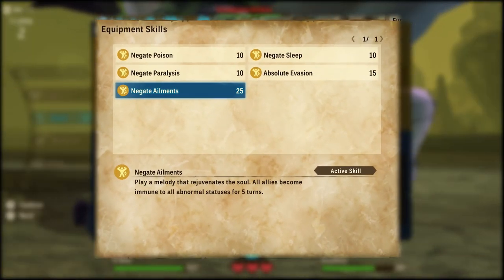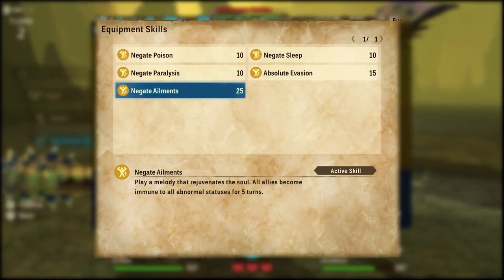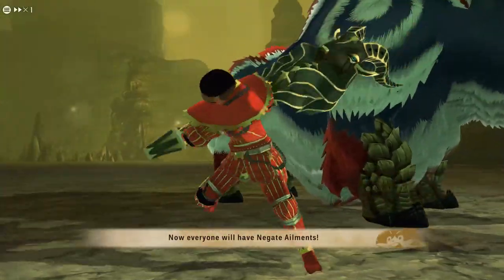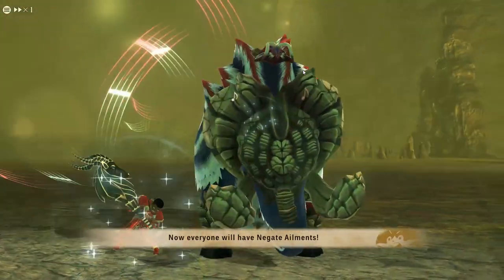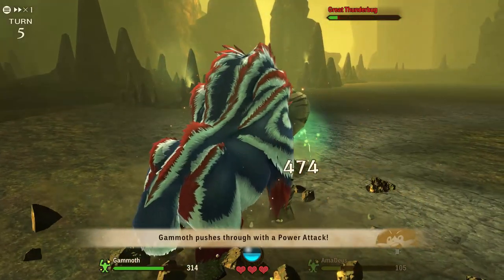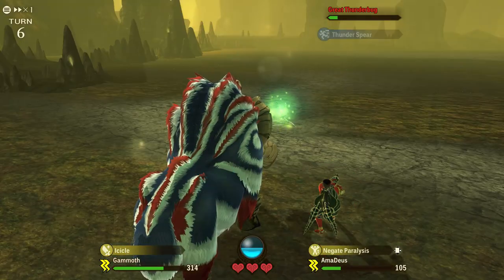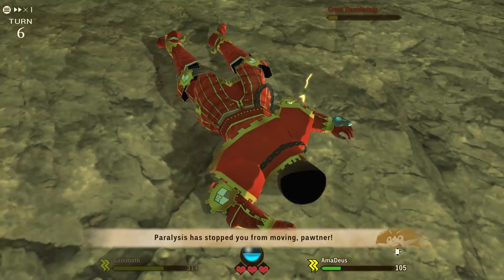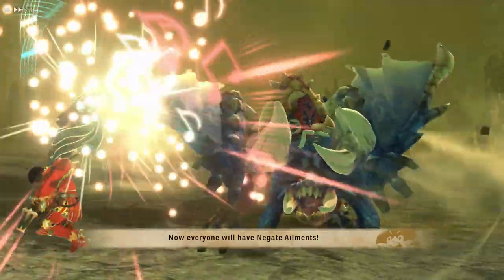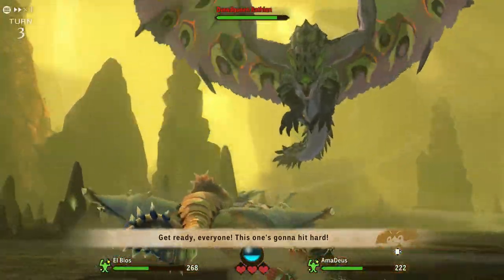With Negate Elements, you can protect yourself and your teammates from whatever status the monster is trying to inflict. Something important to note is that Negate skills don't actually remove a status once you already have it. For example, if you've been paralyzed, skills like Negate Elements or Negate Paralysis will not remove that status. The best way to use those skills is preemptively, to make sure that the enemy won't be able to inflict any status on you at all. To reiterate: the Negate skills do not work after you have the status — you have to use them before, to protect you and your teammates for as long as the buff is active.